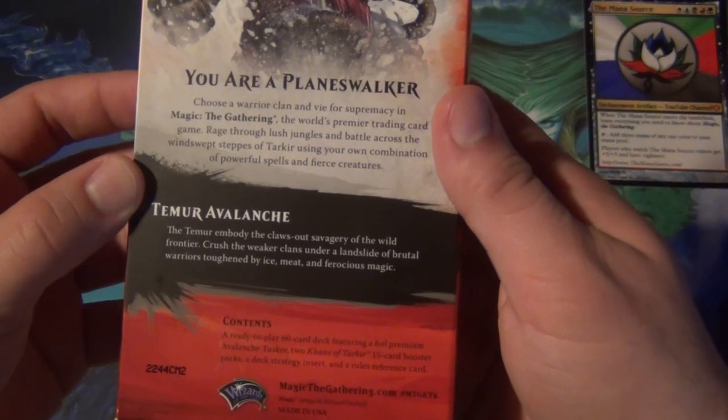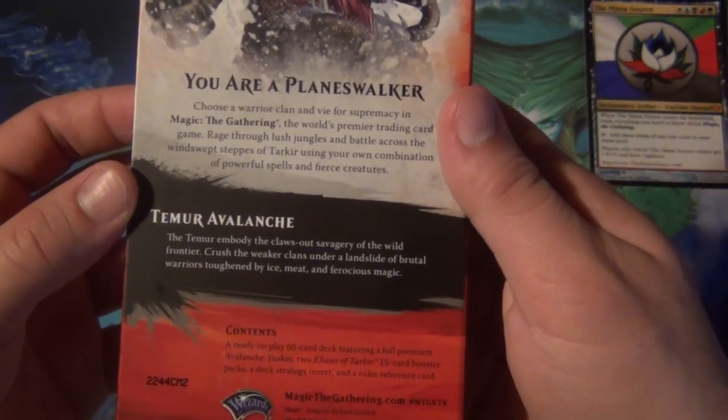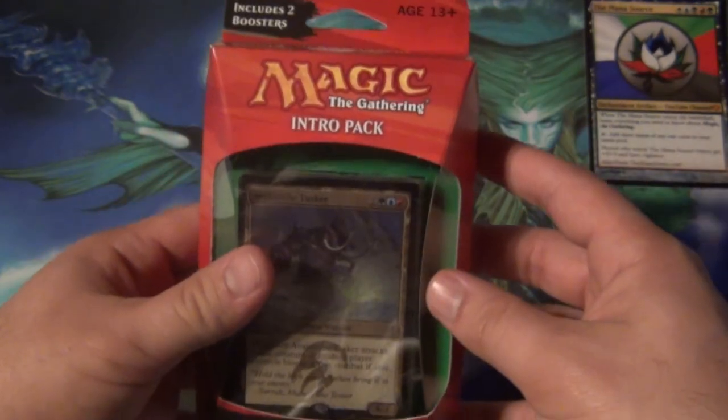The Temur: invited to claws-out savagery of the wild frontier, crush the weak clans under a landslide of brutal warriors, toughened by ice, meat, and ferocious magic. I like that they're toughened by meat. That's great.